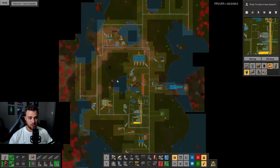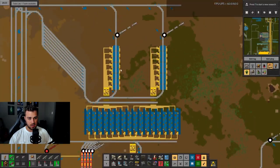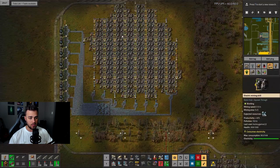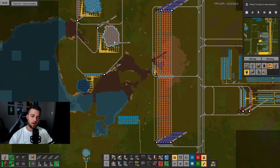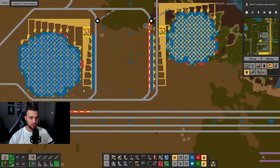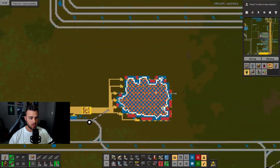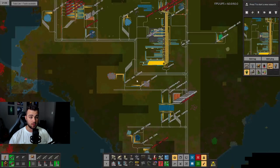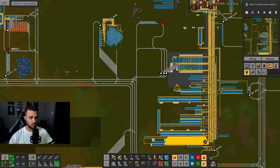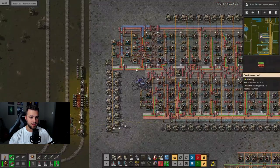In the last episode we left off constructing our stone brick smelting setup — we still need to add some modules in there. We also added some more mines: this iron mine, some iron and stone mines, as well as a couple of copper mines. We're going to need a lot of copper. I also built this beacon oil setup which is missing a little bit of modules, but we are actively constructing more modules in the background.